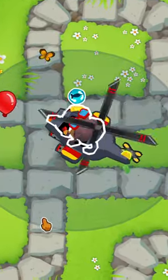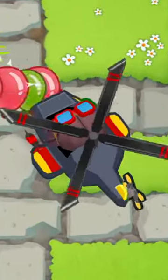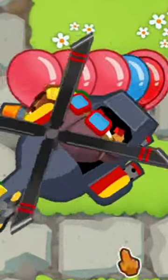You can easily hide your glue underneath the heli pilot, allowing the bloons to be unsuspecting of the slowdown, and then the razor rotors are going to easily cut through all the layers on top of it. It's a wonderful strategy.